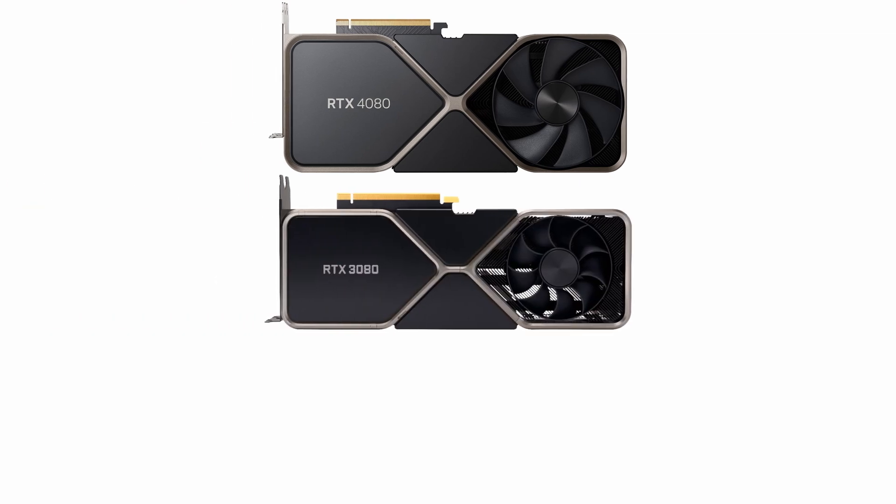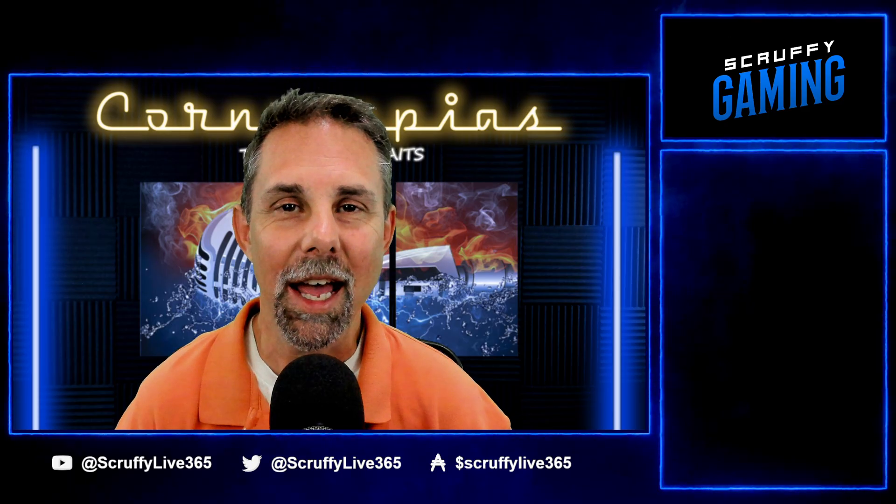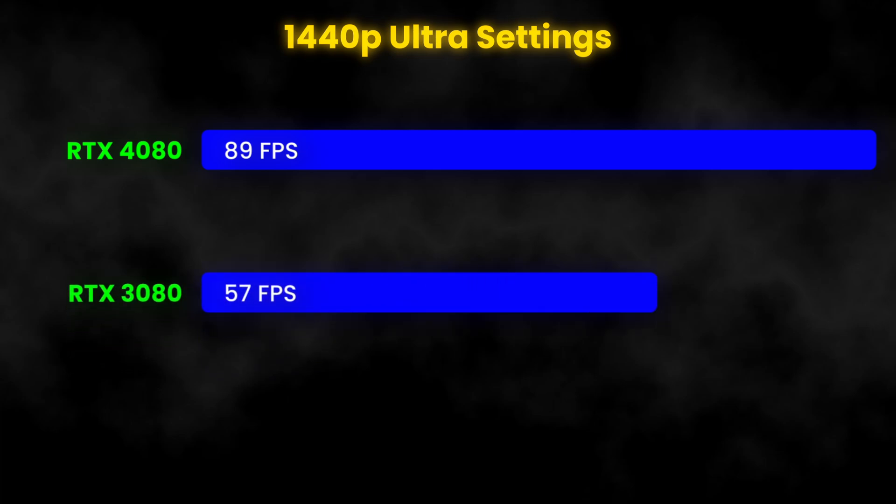The three cards we did most of our tests with were the RTX 4080, the RTX 3080, and the RTX 3060 Ti. There is one more we'll throw in the mix later in the video. Starting with 1440p ultra settings: the RTX 4080 came in at 89 FPS, the RTX 3080 came in at 57 FPS, and the RTX 3060 Ti came in at 23 FPS.